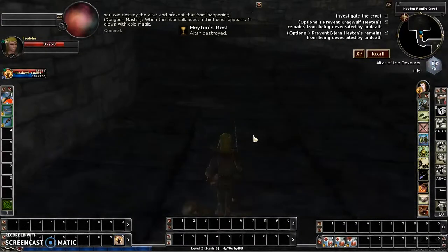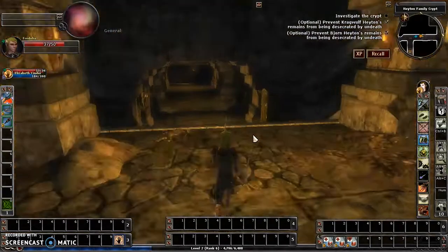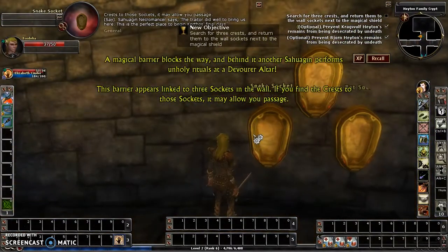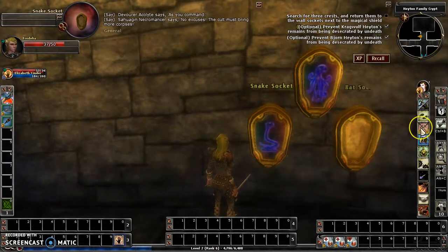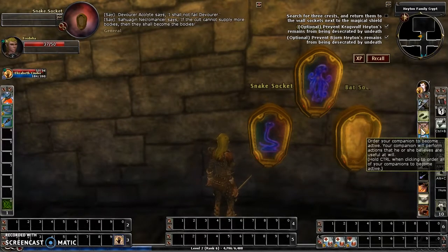Now we're going to go back into the antechamber where the final altar is. I'm going to place her into proactive mode, which means she's going to go and do what she feels best regardless of what I am doing, although she may come to my assistance every once in a while.